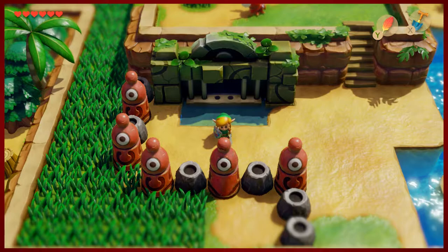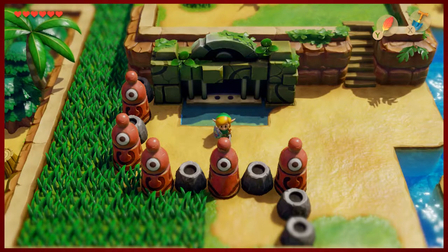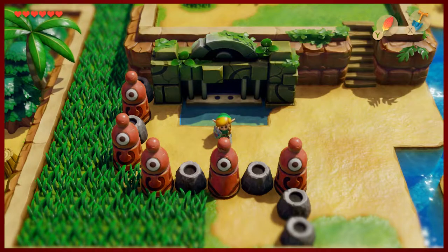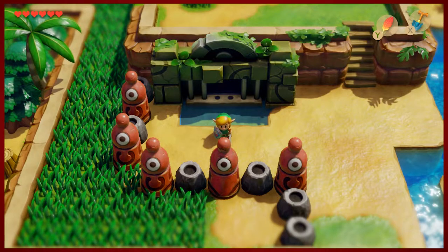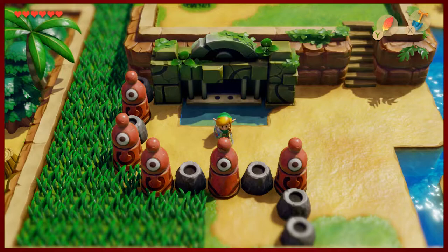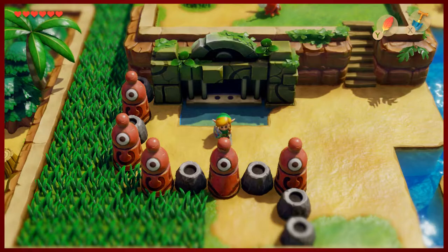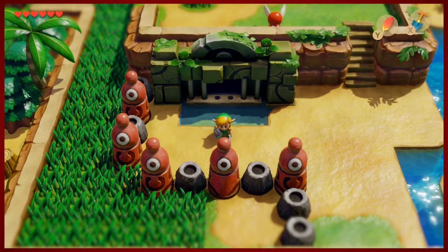Hey guys, D Mike here, ready for another episode. Last time we helped Richard collect his five golden leaves, and he gave us access to his pothole field where we were able to collect a nice slimy key that opens the third dungeon. So let's go ahead and get started.